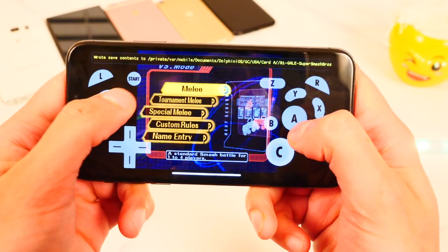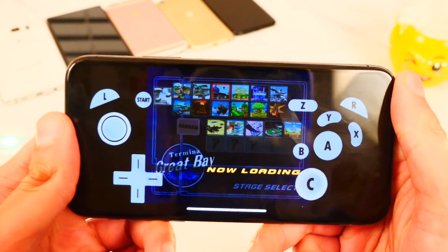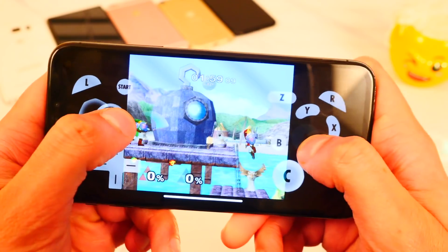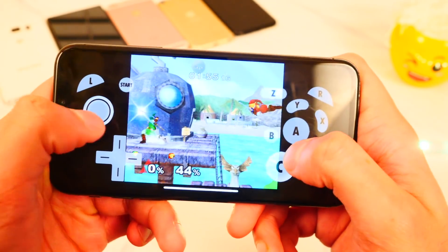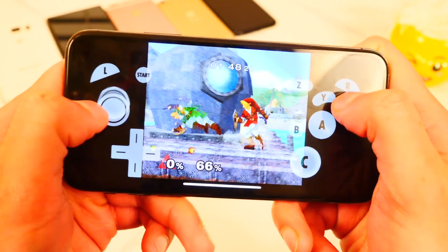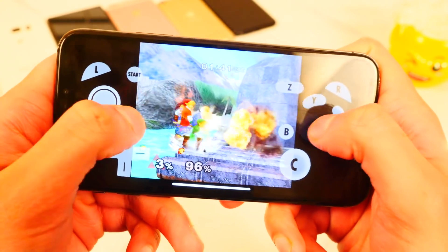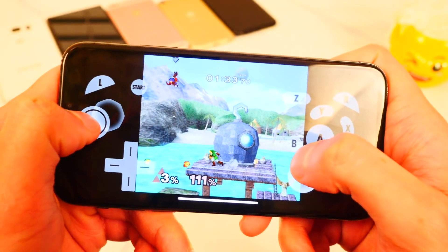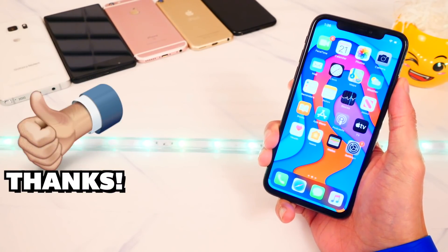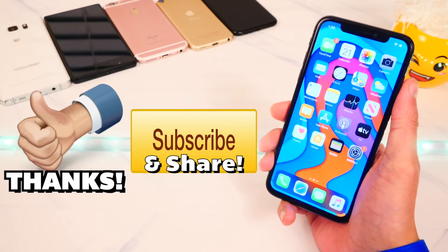Let's also check out Super Smash Bros Melee on GameCube — I already had it downloaded. I'm going to choose Link. This is the actual Super Smash Bros which is dope. Fighting against another Link. Up B, down A — it's very very playable. I can take a bomb out, use my shield, roll around. And there you have it guys — I hope you enjoyed this video. Please smash the like button and subscribe for more content. This is the Tech Spot — catch you guys soon, deuces.